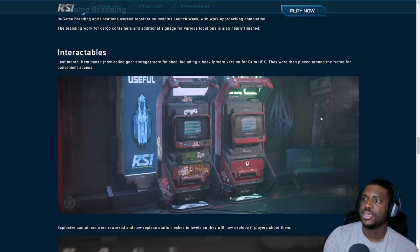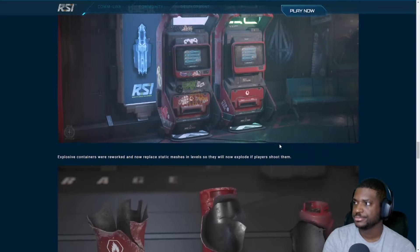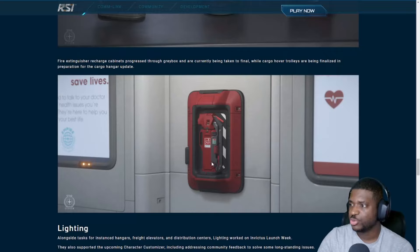In-game branding interactables — here we can see a picture of the item bank, which looks like it might be from Grim Hex. Explosive containers were reworked and now replace static mission props — they will explode if players shoot them. Fire extinguisher recharge cabinets progressed to gray box and are currently being taken to final, while cargo hover trolleys are being finalized in preparation for the cargo hangar update. You'll put the fire extinguisher in the cabinet and it will recharge. We already saw fire propagation at CitizenCon.